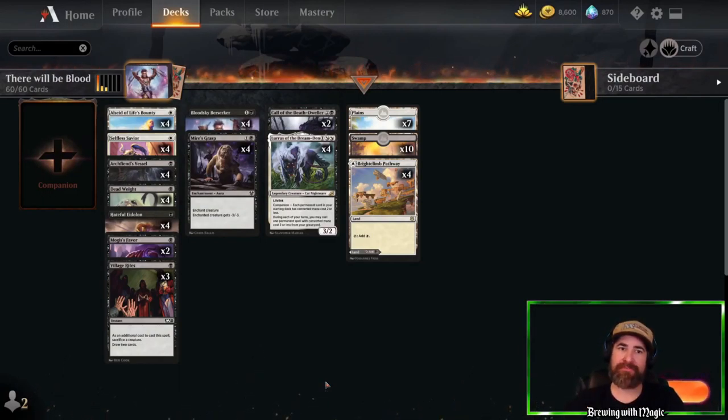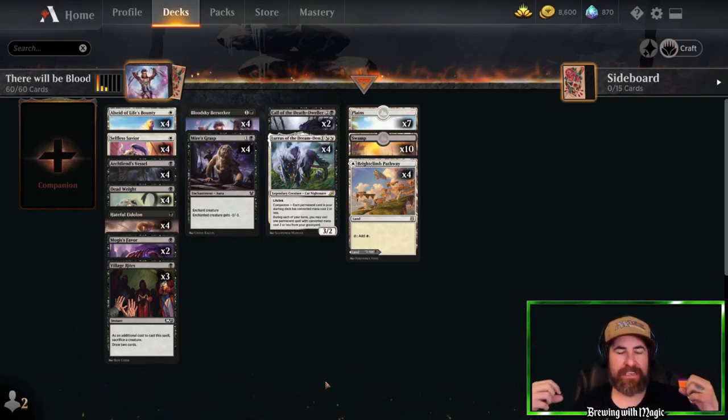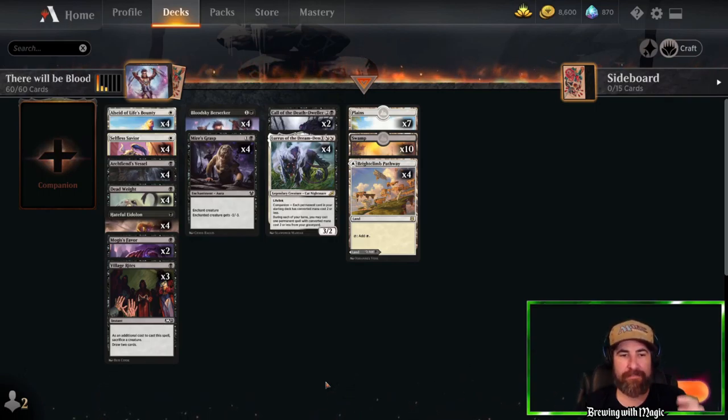Hello YouTube and welcome back to Brewing with Magic. Today's deck I'm calling 'There Will Be Blood.' I've always really enjoyed the aura enchantment deck — the mono black version at least. I enjoy playing it, though I do not enjoy playing against it unless I'm running a heavy control deck. What I did to spice it up is take the existing package, add some white, and put in Blood Sky Berserker as a big finisher and build-around. Let's get into the deck overview before the gameplay.